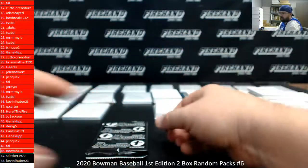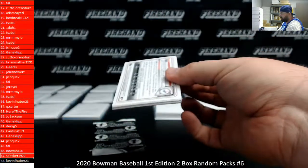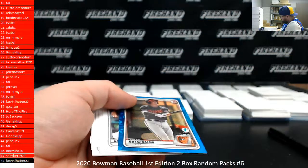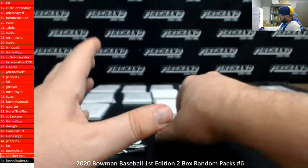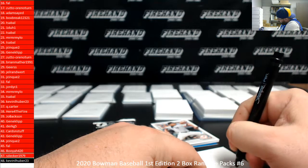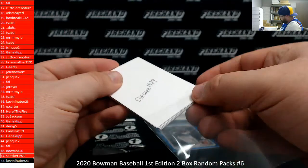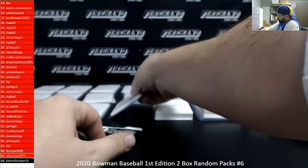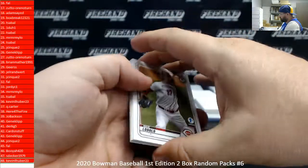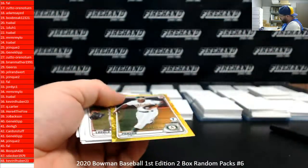Two packs to go. S. Decker 1979 — this is Decker's only pack, the penultimate one. Blue Foil Adley Rutschman to 150. Last pack belongs to Kevin L. Huber — Robert Pawson Yellow Foil to 75, that is a good way to close it out.